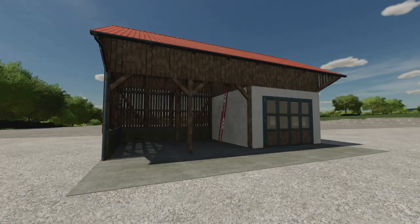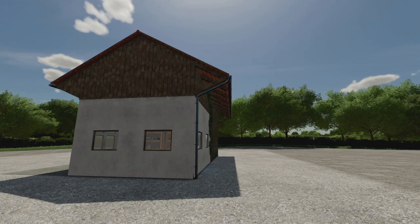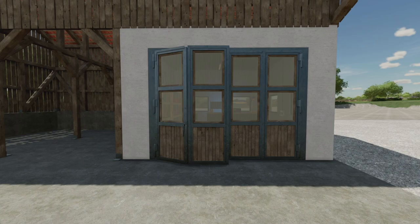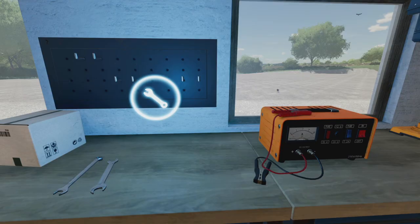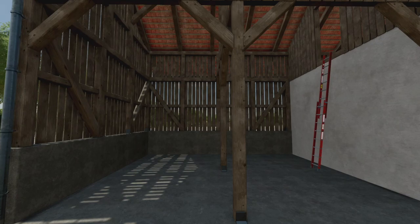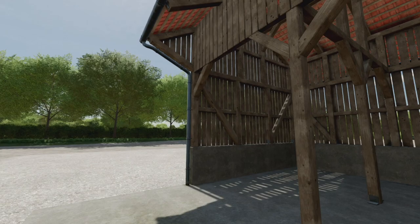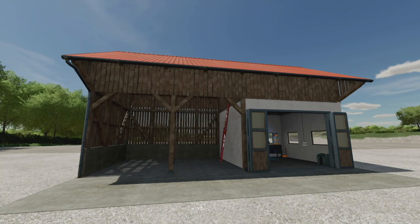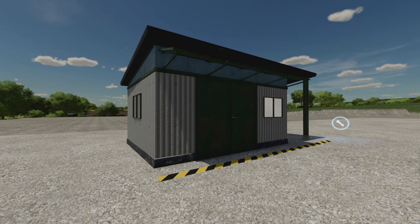Next we've got the Barn with Workshop — a small barn in a southern German or Bavarian style, offering a workshop inside as well as a hayloft for storing bales. The workshop is equipped with a four-piece gate and lighting. Opening it up — look at this! Both sides open on their own, which is super cool. You can pull vehicles in and work on them. There's a nice modern ladder up to the hayloft where you can put some hay. It's 20 slots and $37,000. If your nostalgia for the FS19 workshop was killing you, well it's here — or there's the straight port version at just 3 slots for $5,000.